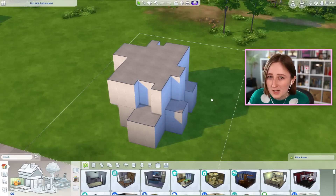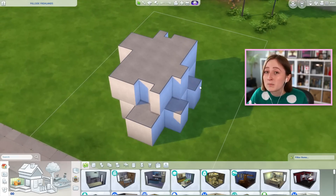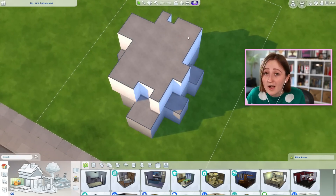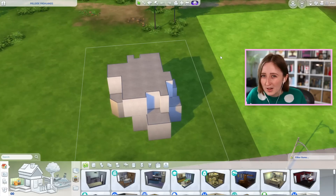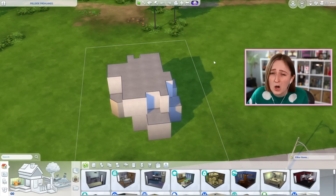If you're not familiar with the concept, basically a shell challenge is when somebody builds a weird box in The Sims, they make a shell of a building, stick it on the gallery for you to download, and then you take that shell and try to turn it into something — maybe a house, maybe a museum, maybe a park or something.